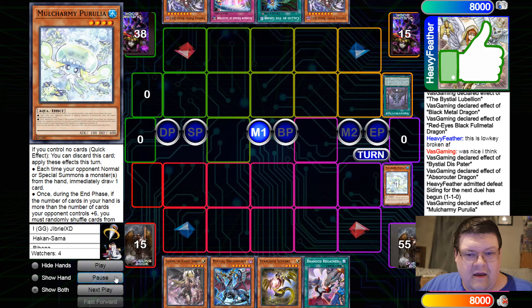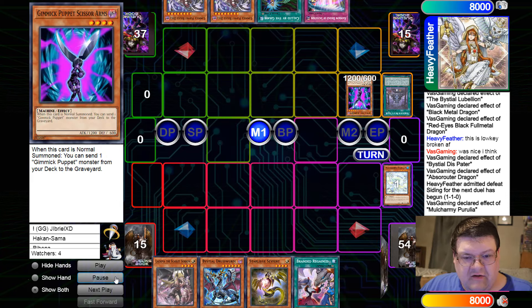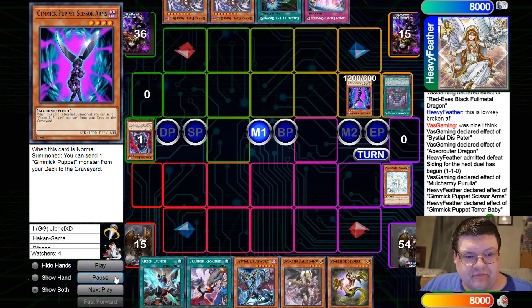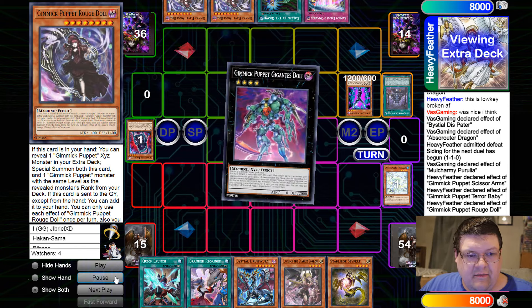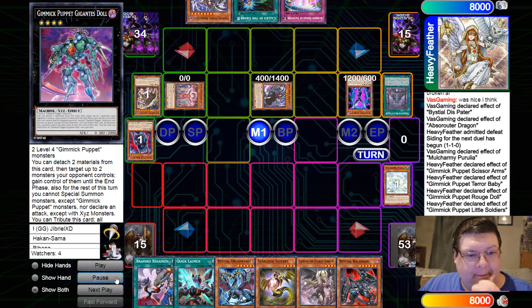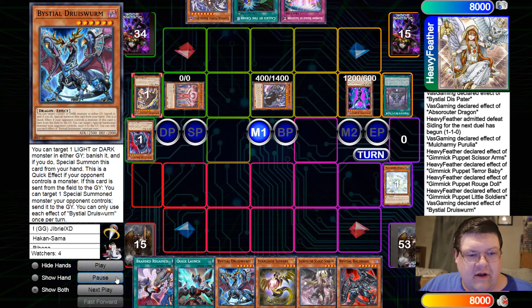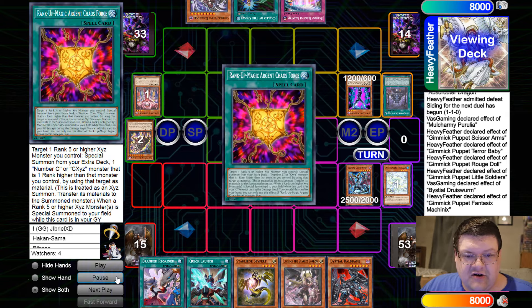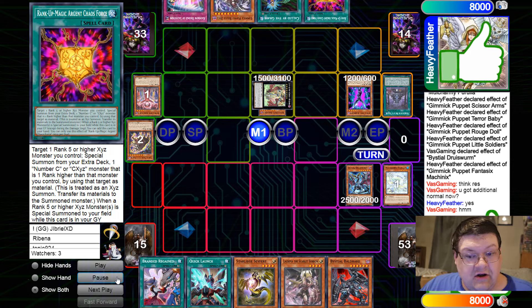Going Perulia — they deploy the Scissor Arms. Scissor Arms mills off — sure. Terror Baby, go ahead and deploy the Rogue, get the special, get the mill off there. We're going to Bysteel and remove that — that's a pretty good detour. Go ahead and Argent search. So we have a Bysteel up, which is good.